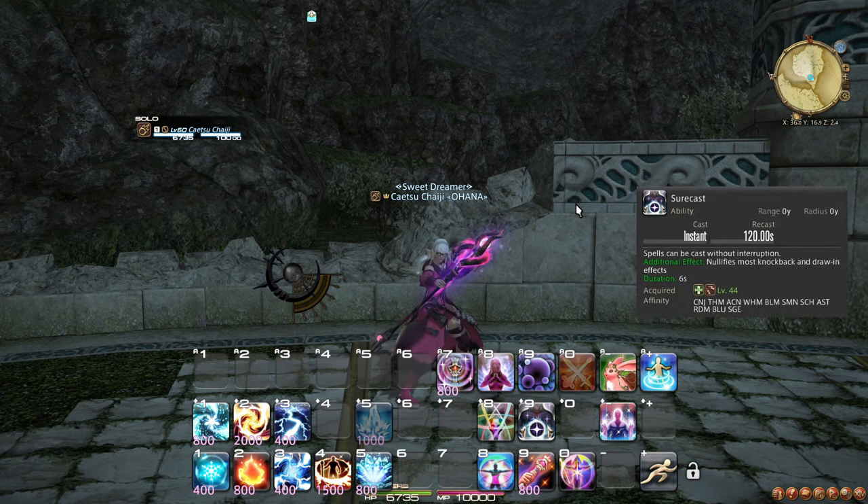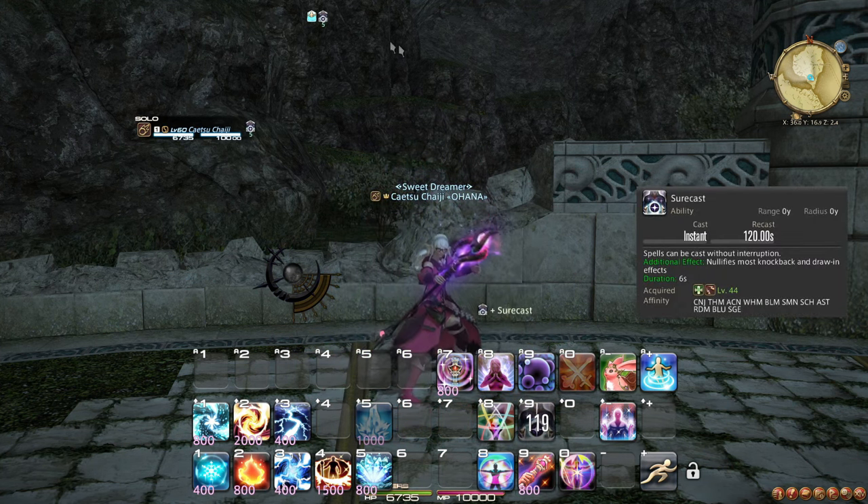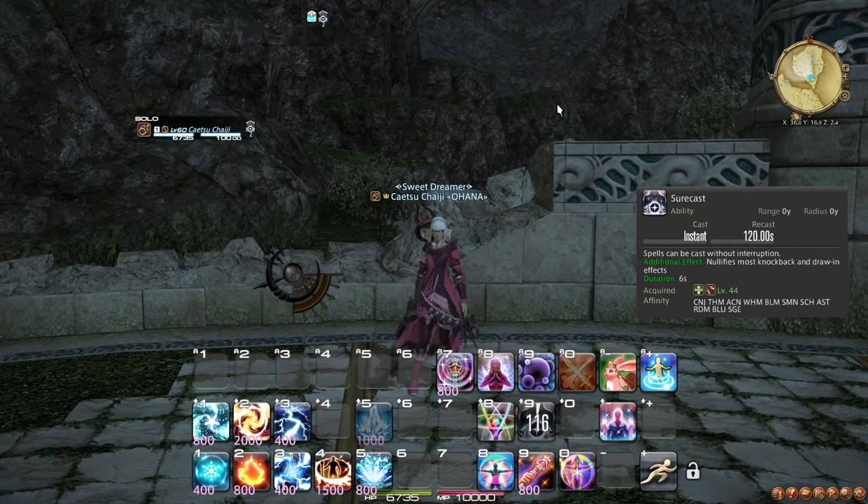At level 44, you learn the role action Surecast. This ability makes you immune to most knockbacks, but also makes you immune to interruption as a result of damage — meaning that when hit with a particularly powerful attack that would stop your casting, this cannot happen when Surecast is active.